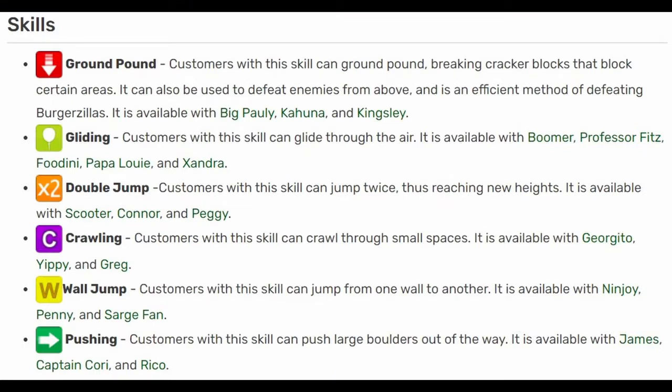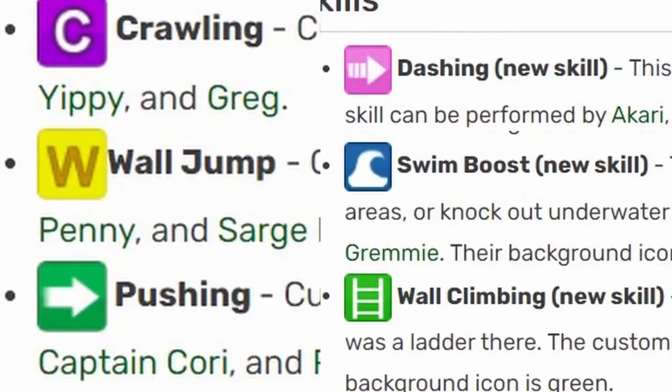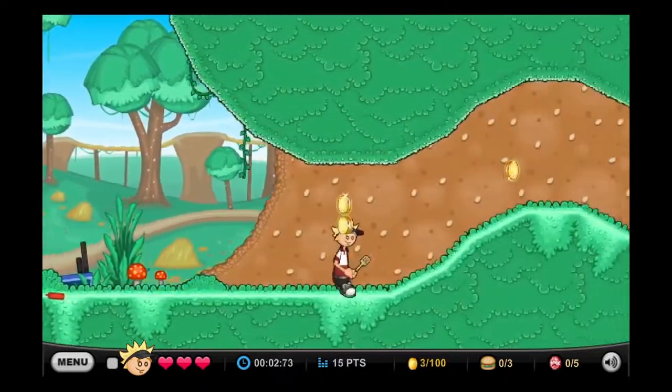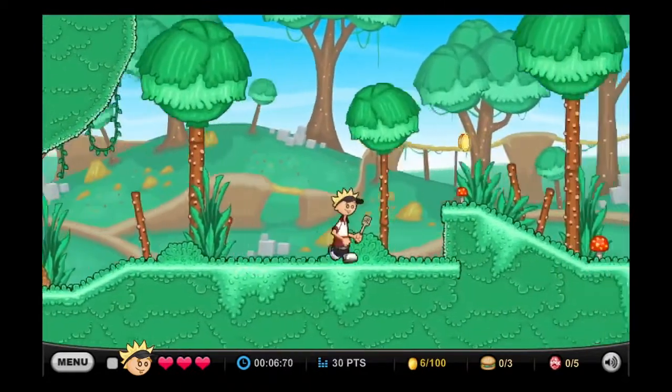There are 6 skills in Papa Louis 2 and 6 skills in Papa Louis 3. Some are repeated while some are replaced. Because this is a personal ranking, it's going to be biased. These rankings are primarily based on flexibility and how useful I find the skills in general. I'm aware that these skills were created only for specific missions and obstacles, while I am mainly ranking them on how useful they are outside of their designated situations.